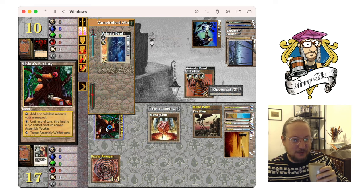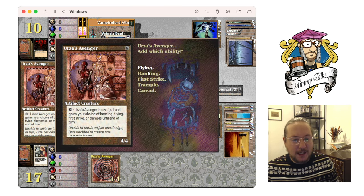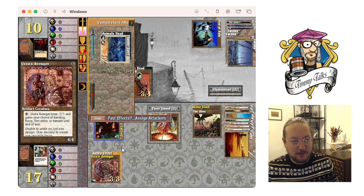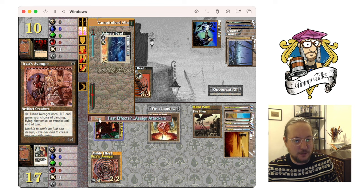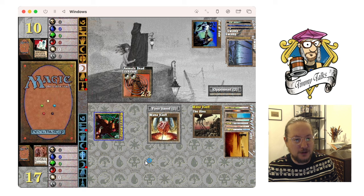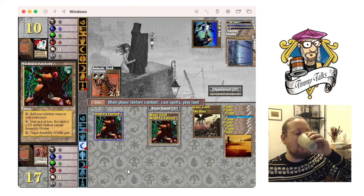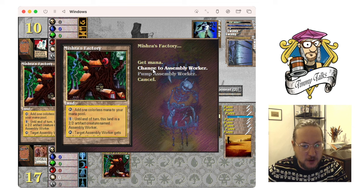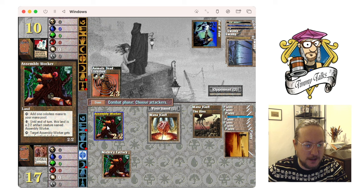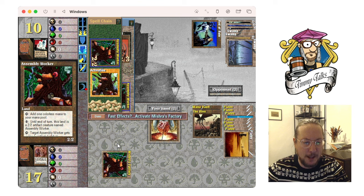Don't auto-tap — when you cast something you don't want to lose your Assembly Worker. Let's rechange to Assembly Worker because I don't want to get mana burn. That's a nice thing about Assembly Workers — they're so good, Mishra's Factories — you can also use them as a mana sink, which is quite nice when you're playing formats with mana burn. Now I've got my 4/4 with flying. Oh, Animate Dead — that's unfortunate. I'm gonna give it flying and first strike. Actually that's stupid — whatever.